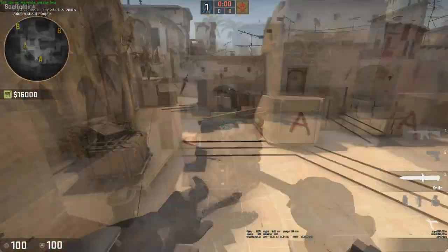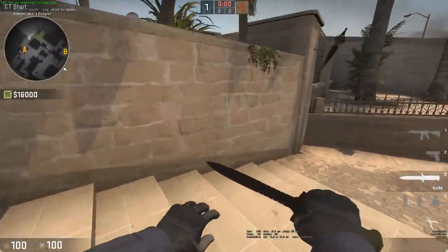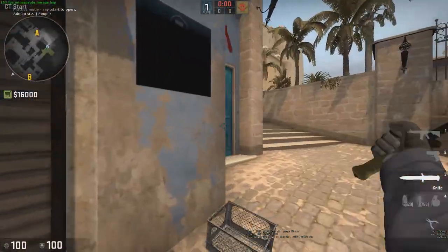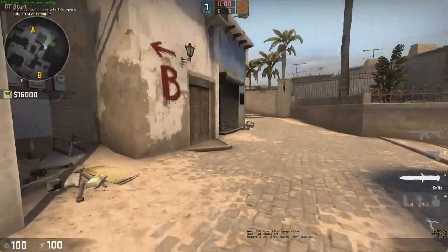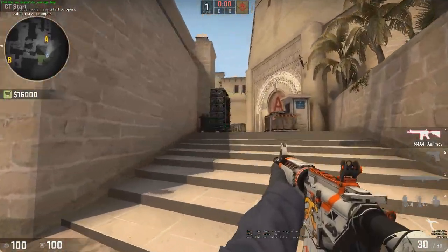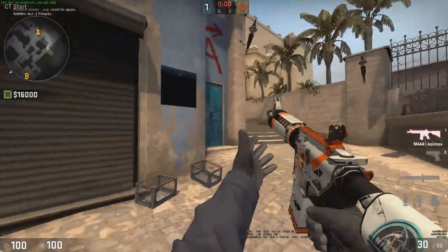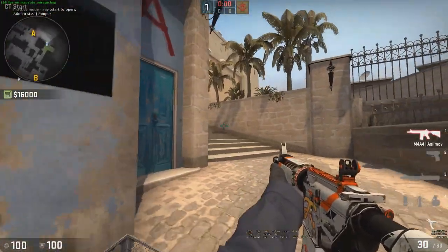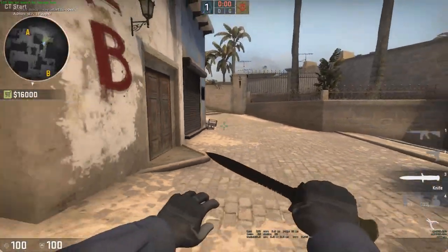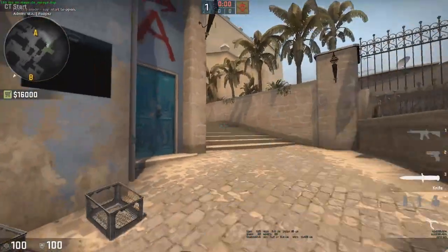So we're going to move on to tip number 2: peaking correctly — peeking advice. Say they plant at A, right? And you're at B or whatever. You're coming up here. Normally people just go like this, right? Well, say if the guy is sitting right here and you're just running around like that — you're not going to turn to him really quick and get the kill. Like, you might, but 8 times out of 10 you won't get that kill because you have to flick and he'll probably already shoot you.